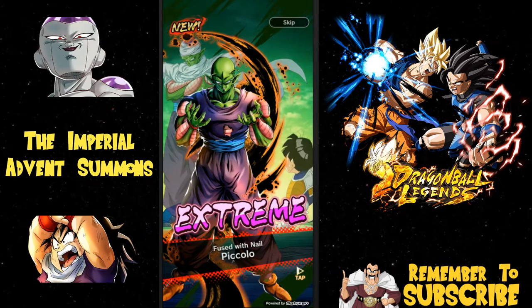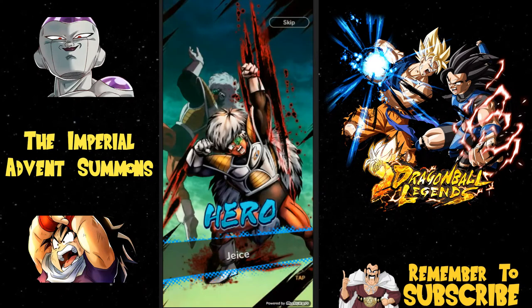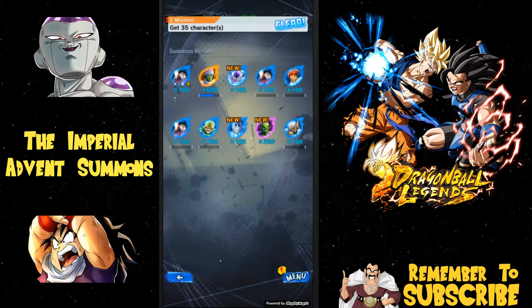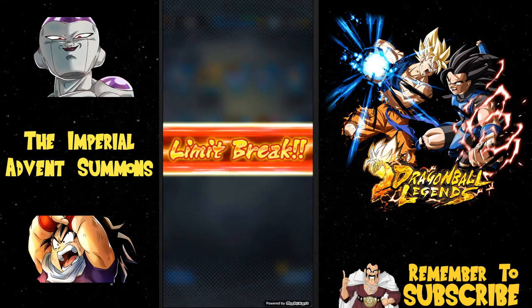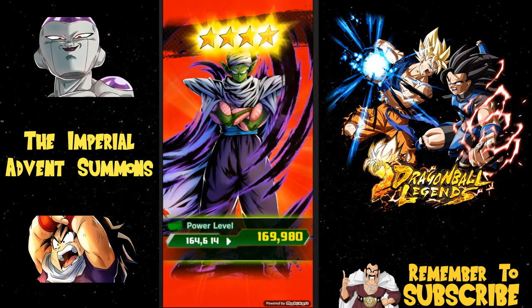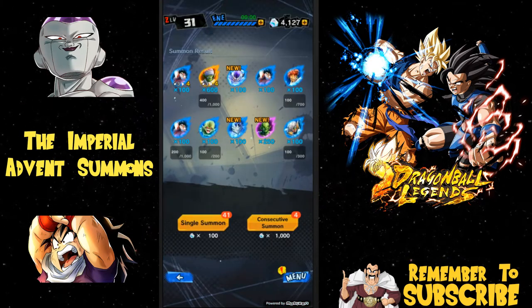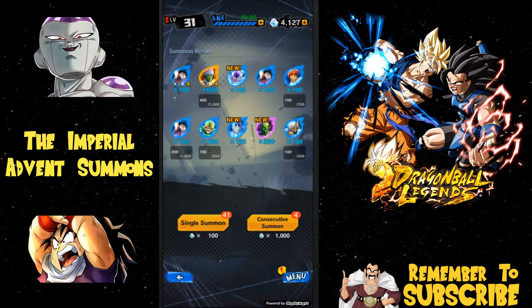We got an extreme — oh, the new Piccolo! He's actually a healer by the way, guys — an extreme healer. Don't underestimate this Piccolo. Maybe I should do a separate video. I did do the 20-minute video yesterday — maybe another video specifically for the new characters in game would be good. We got a few limit breaks here: Gohan on limit break level four, Piccolo limit broke to level four as well — heck yeah, that's my boy!